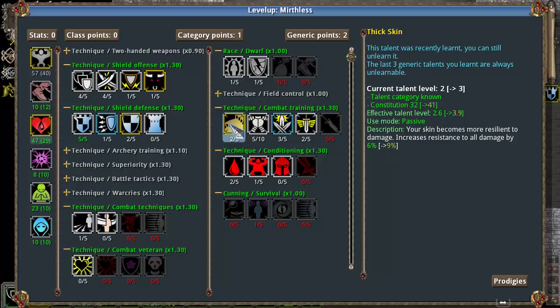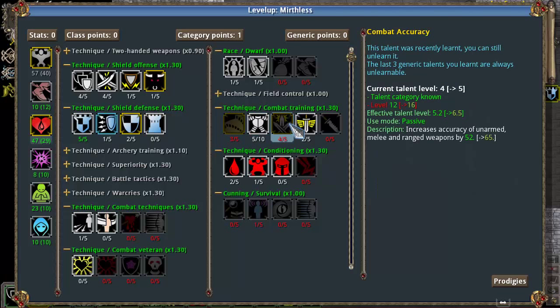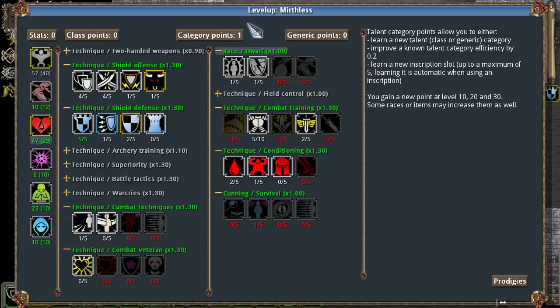On the generic side of things, we're going to level up Thick Skin until we can't put any more points into it. We want to max this out as quickly as possible, because it's a 15% boost when it's completely maxed to your resistances to everything. And we're going to put one more point into combat accuracy, because we don't want to miss any of our shield attacks.